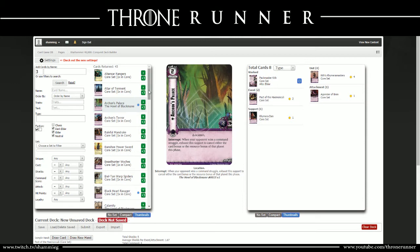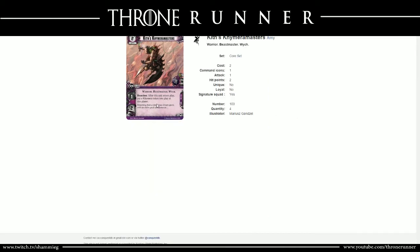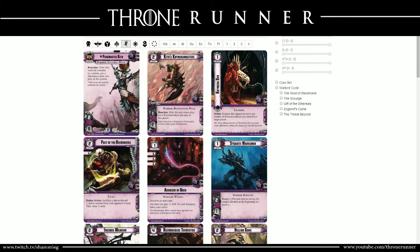Just like on ConquestDB, when you choose your Warlord, CardGameDB automatically throws in all of their signature set as well. So we start off with Kith's Chimera Masters: a 2-cost army unit with 1 command icon, 1 attack, 2 HP. After this unit enters play, put a Chimera token into play at this planet - a very nice ability. You're going to be able to start flooding the board with Chimeras very early if you see this card early.